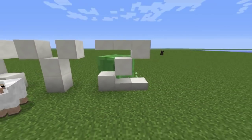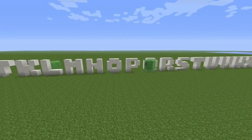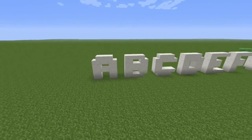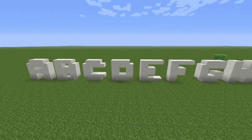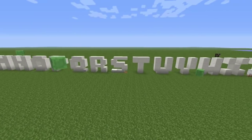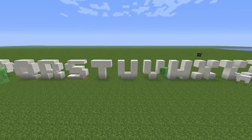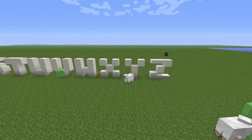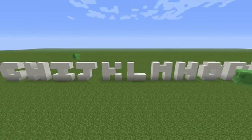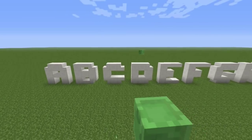I had this idea the other day — I was wondering if I could represent all the letters of the English alphabet within a three-by-three block space in Minecraft, and this is what I came up with. They're actually pretty clear and readable. I especially like the R — very cool. If you guys need tiny fonts for anything, this is probably one of the smallest ways you can place blocks to do it.